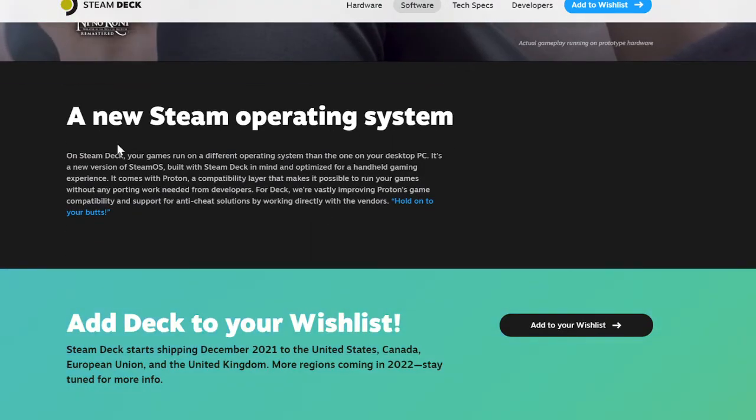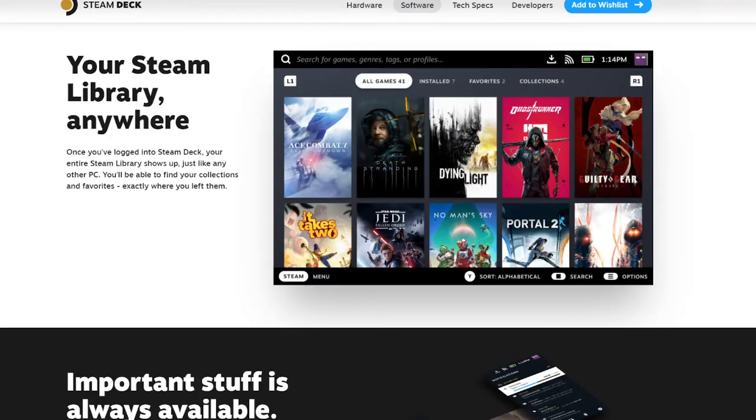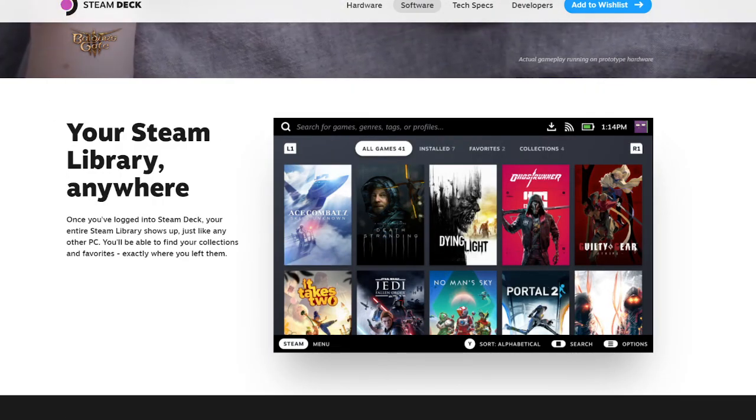On the Steam Deck your games run on a new version of SteamOS built with the Steam Deck in mind and optimized for handheld gaming. It comes with Proton, a compatibility layer they're vastly improving, including anti-cheat support. So it must really be all about Steam — that's a bummer, but maybe we'll get more answers about sideloading Valorant.